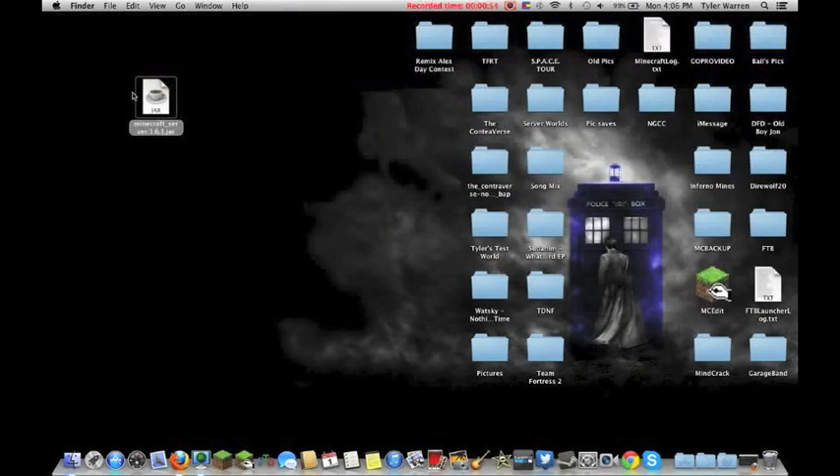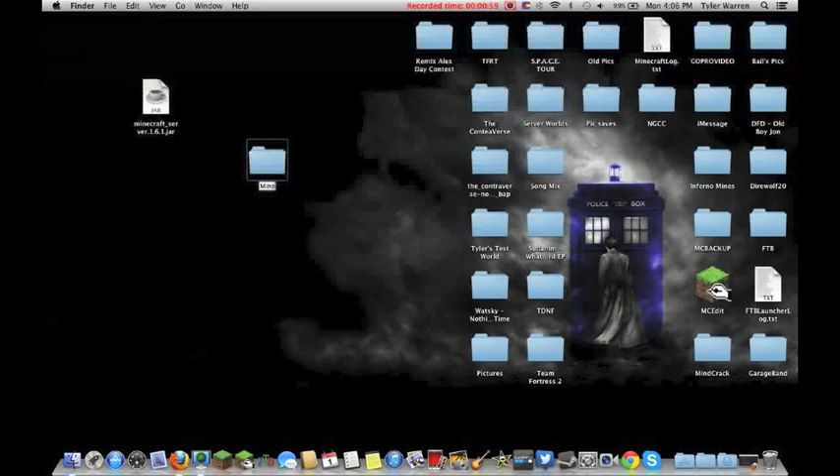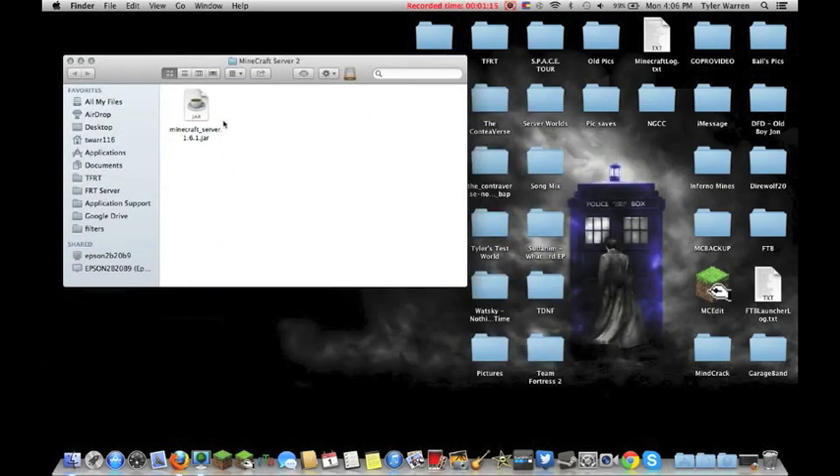Once that's done, you'll have your server JAR right here. The next thing you need to do is create a new folder. I'm going to call this 'Minecraft Server 2' because I've done this before and I don't want it to interfere with anything else. Just click and drag the JAR file into that folder and leave the folder open for now.